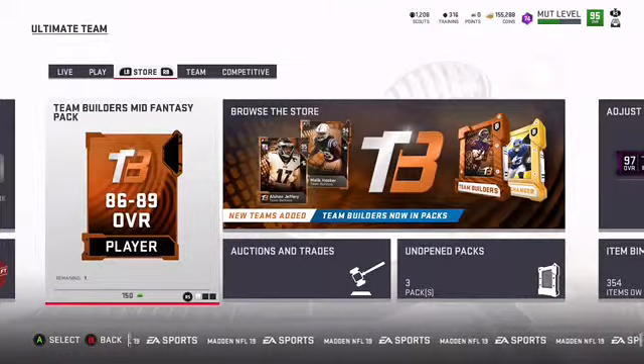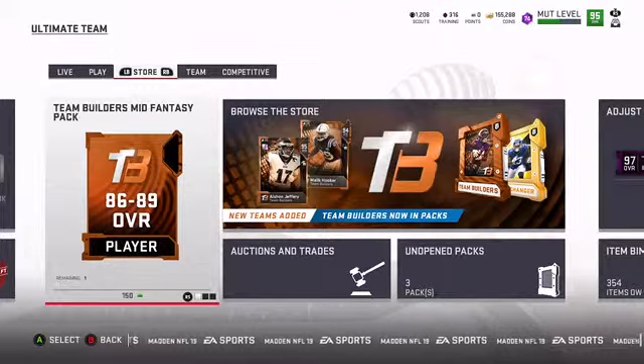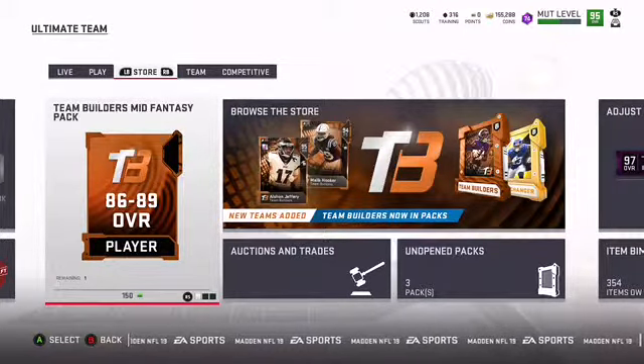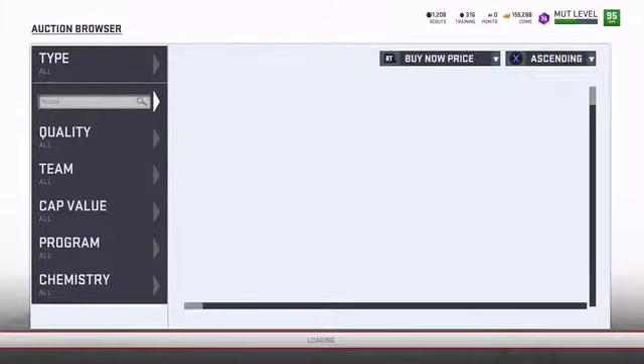We're going to be opening the add 50 series show phase and get a 92 to 94 player. So we're going to check out the market here first — check out the auction house and see which cards we're looking to hopefully pull out of these packs.